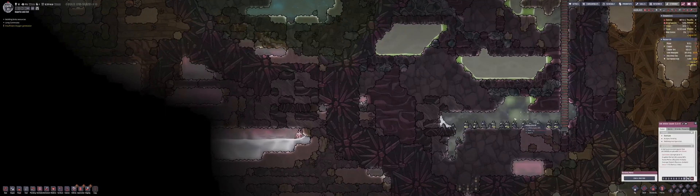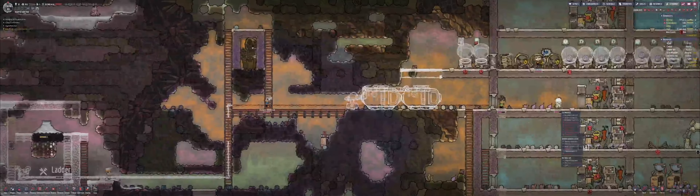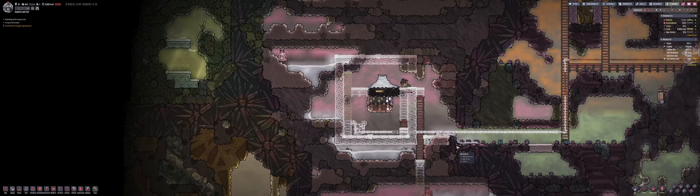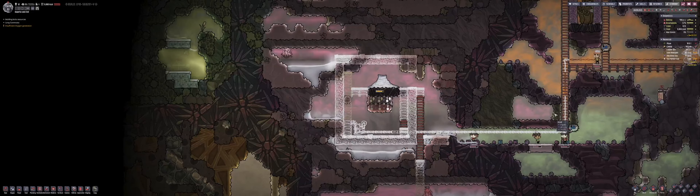This saltwater geyser over here is nice and visible and obvious, so let's use that one. The one down here we were really struggling with because any time our duplicants tried to get down there they'd run out of breath. I've managed to transition over to that other one, which is much more visible and doesn't have anywhere near the same difficulty with breathability. Here they're actually getting there and doing some jobs, so it's better.